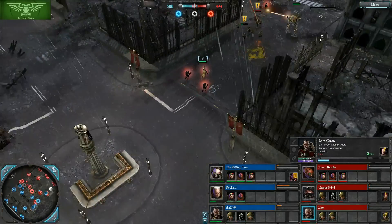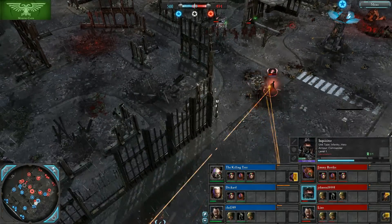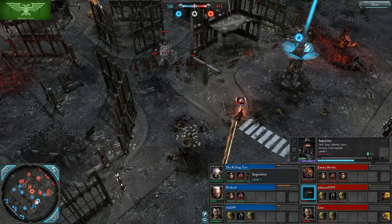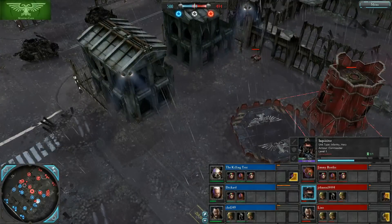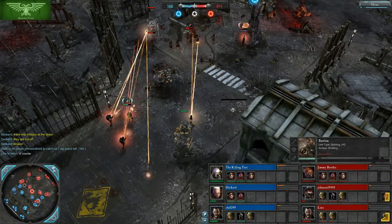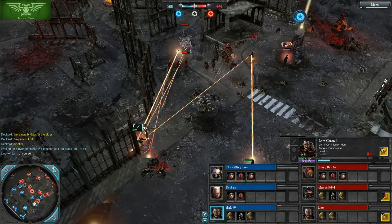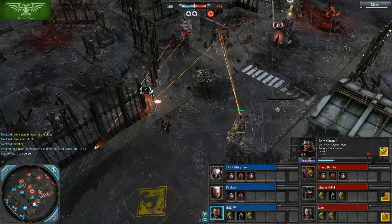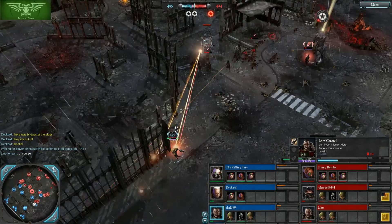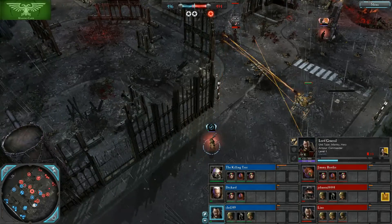It looks like we've got Imperial Guard versus Imperial Guard in one lane. Jonsoul, who I thought was in the middle, is committing over to the right lane, and Lino is probably commenting on getting doubled. Lino is switching over to the Grenade Launcher on his Lord General, but he's going to bleed a lot, letting the models on his Lord General die.